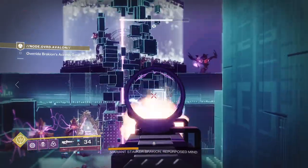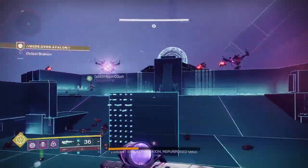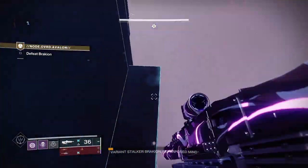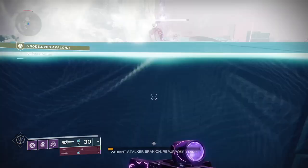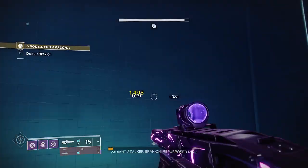Go to the third stage. There are two cheese spots. For an easy one, you just drop down, then jump up to damage the boss.